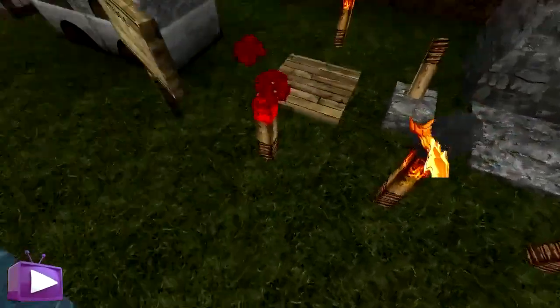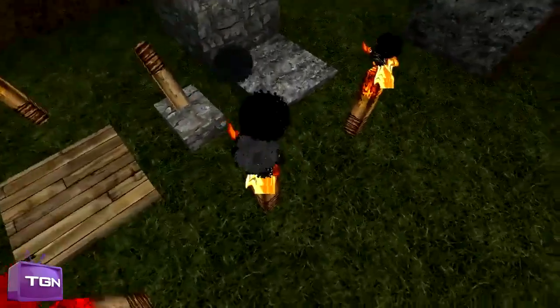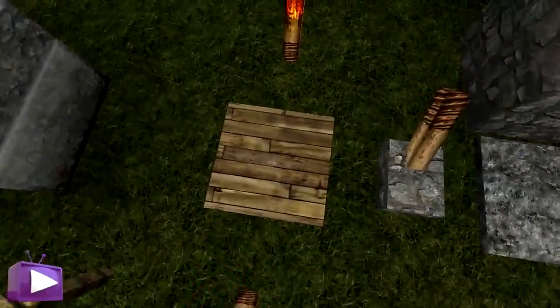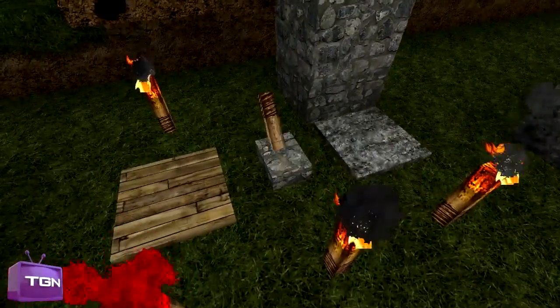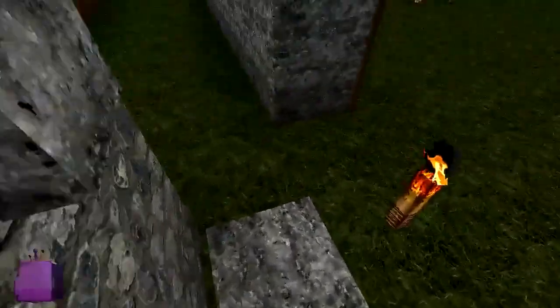Here we have redstone torches, which are basically the same as regular torches except with red on top, and they give off red instead of flames. A pressure plate — basically just a wooden slab but smaller. We have a lever, depending on where you're from, and we have a stone pressure plate.